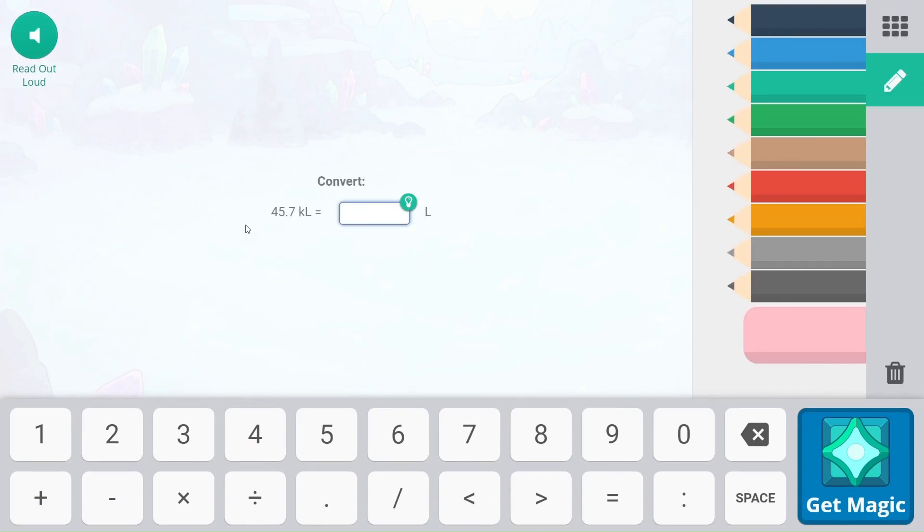So here we have 45.7 kiloliters to liters. We are going to go down 1,000, which is three place values — one, two, three. It should be 45,700. Woohoo!